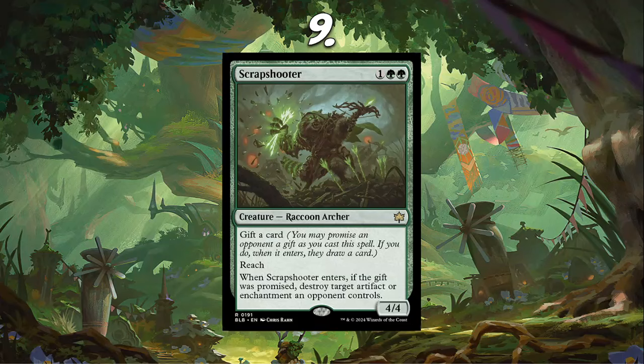There are a number of different decks that would probably play a card like this. The issue is obviously the gifting a card — I'd probably rather play this than Reclamation Sage, at least. This is one of the cards I feel most unsure of on the list, even though I do have it at number 9. I think it's really strong and we'll see moving forward. But I really do like Scrap Shooter, and that's why it's in the top 10.